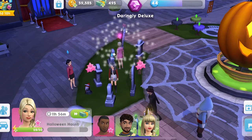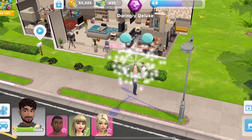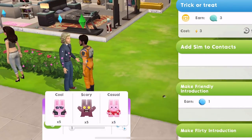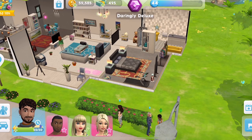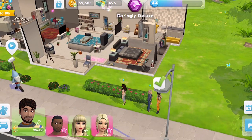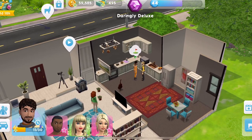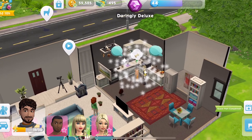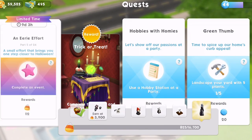Let's go back to this guy who was doing the trick-or-treat with people. You need to do it five times. Also — I say it every time with events — make sure you're making use of your bed and your bath and everything you can gain more energy from. I think this may be the fifth one — yes, there we go. Quest part completed! Let's collect those 115 candy corn.